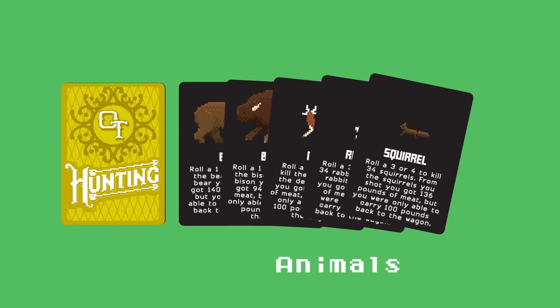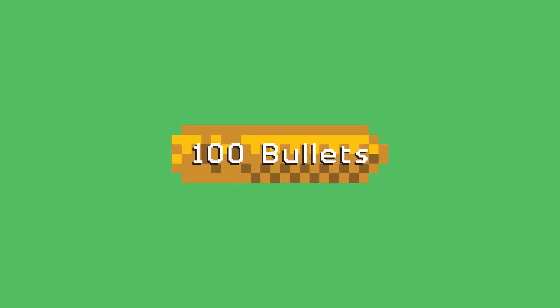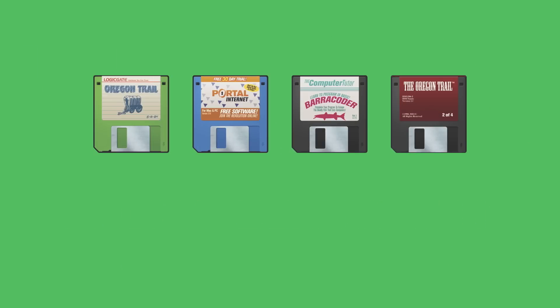The game comes with 108 hunting cards, 24 supply cards, six dice — one for each player — 12 bullet tokens, which are shared by the entire group so use them wisely, and one hunter playing piece. You also get these super cool coasters, just because.